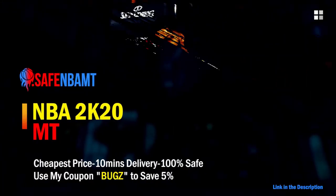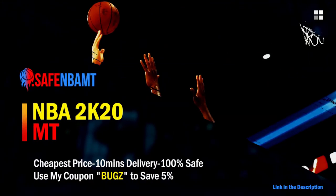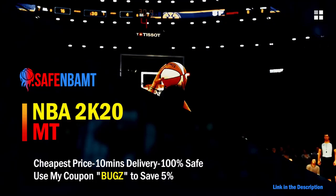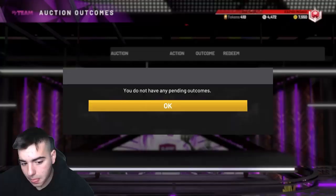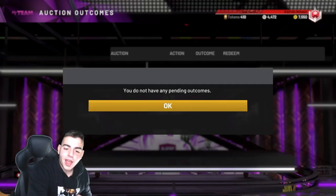What's good guys, if you want cheap, fast, and reliable NBA 2K20 MyTeam coins, head on over to nbasafe.com and use code 'bugs' for five percent off at checkout.